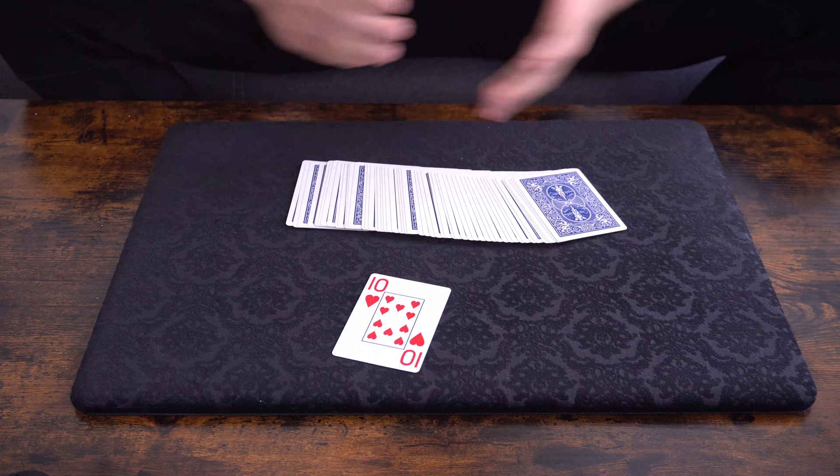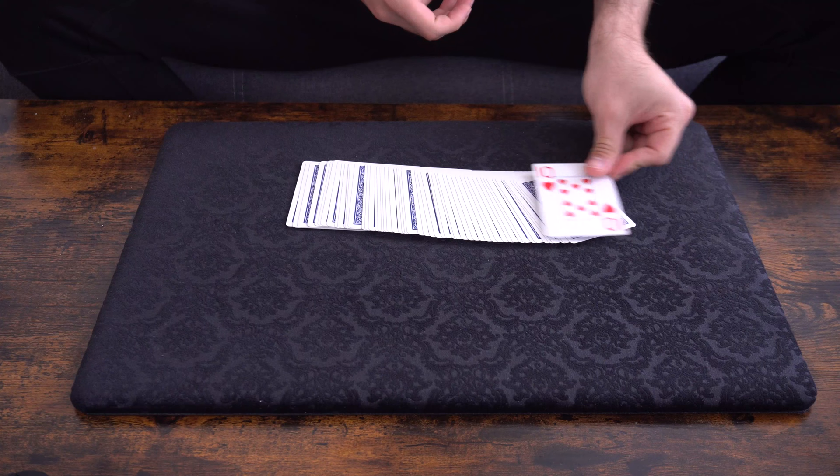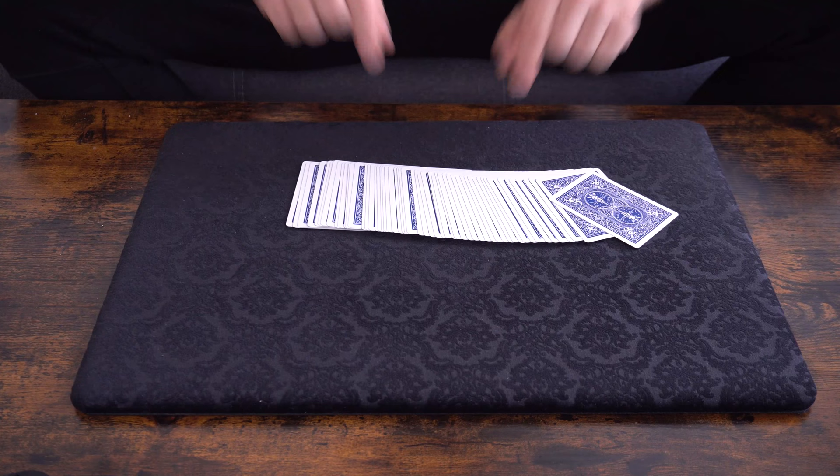But there is of course a but in this effect. What am I going to do with a single red card in the deck? That's why I can just take it, rub it against the blue card, and make it blue. That's what you will learn today. Let's get started.